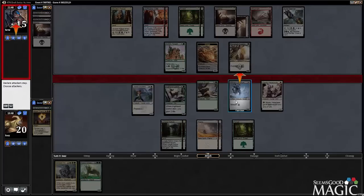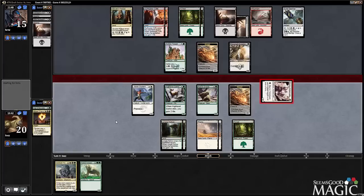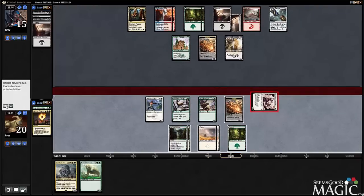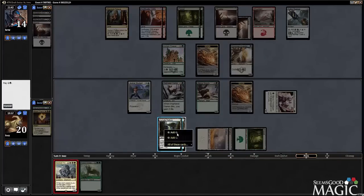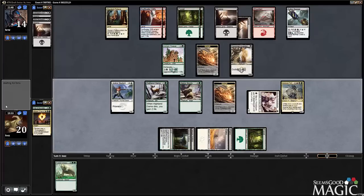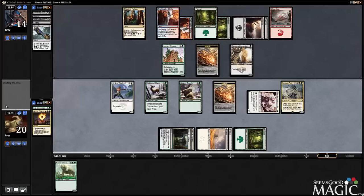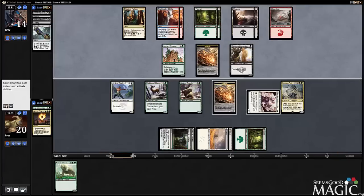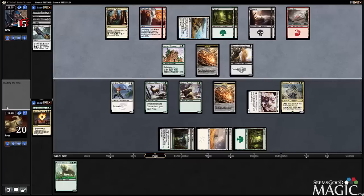I guess I can actually just do the Hate Blade, because I do want to play Fortress this turn quite a bit. Let's see if he blocks it. He's going to take it, so we'll drop the Fortress now. At this point, the Roar card is just straight up lethal, so we've got that going for us, which is pretty nice.